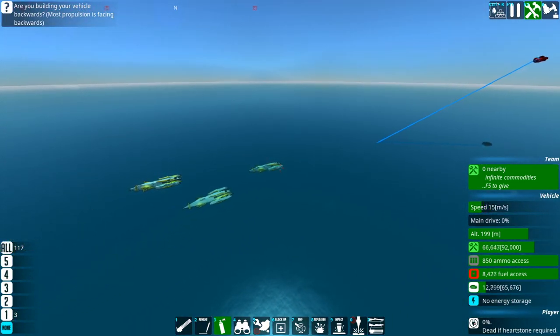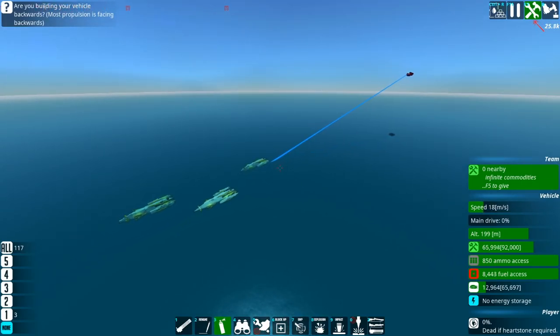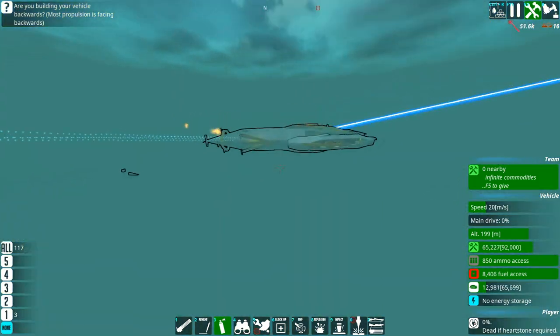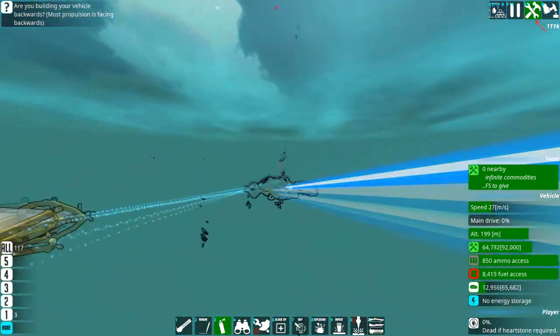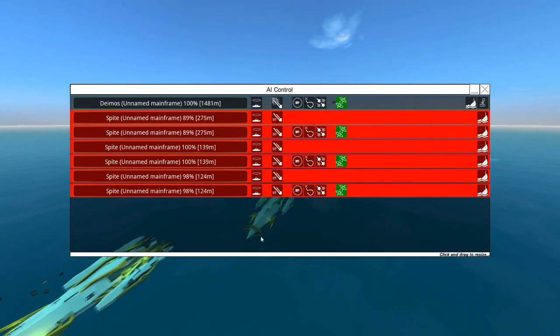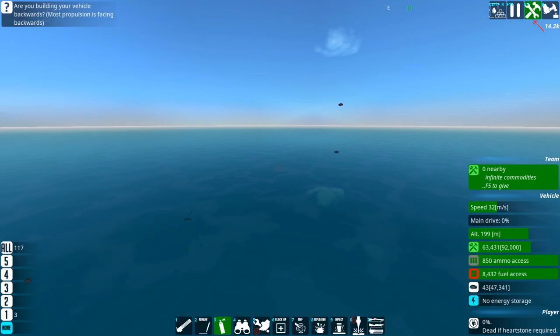Don't think you can just cheese the Scarlet Dawn with a simple submarine that hides underwater — you can't. They have dedicated anti-submarine craft, and even the ones that aren't dedicated can still hurt your feelings. Considering one of the best armaments for submarines is missiles, you're going to have a hard time hurting this thing unless you plan ahead.